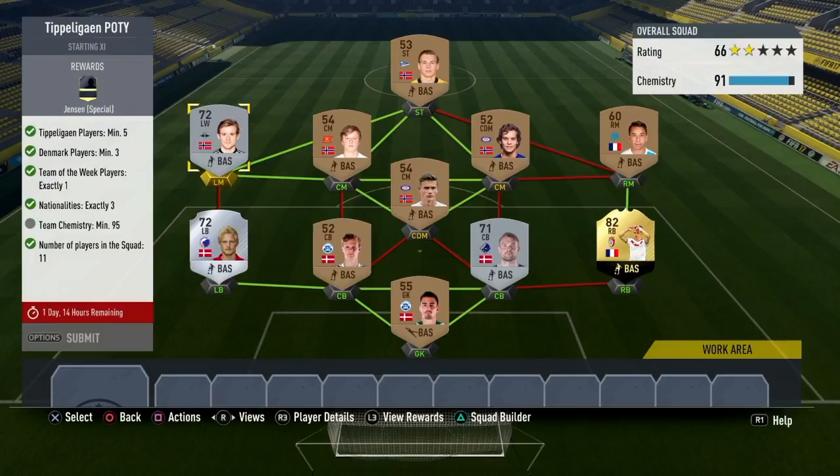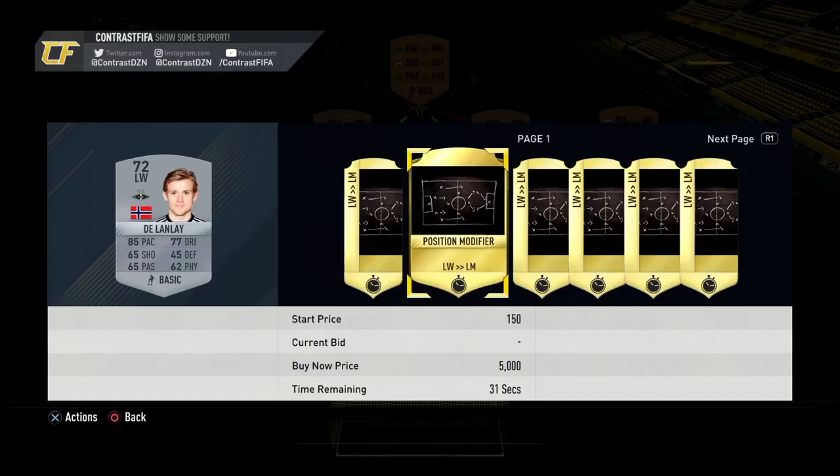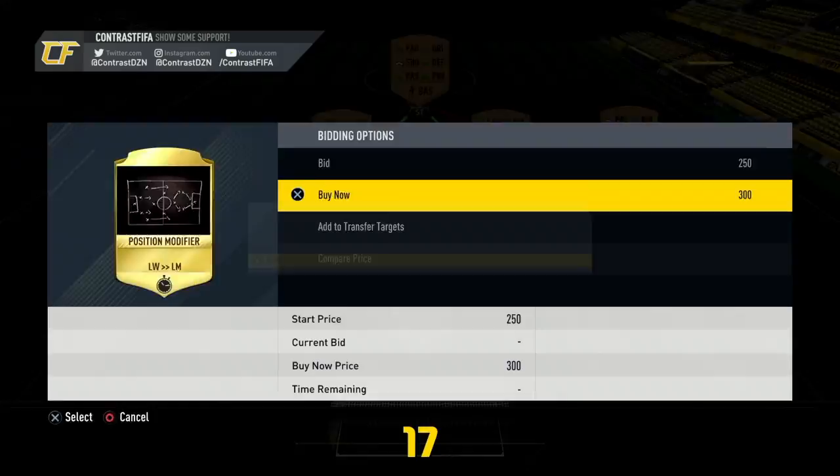91 chemistry. What do we need to do to get to 200 chemistry? Okay, that's plus 2 coins — 93. I really don't know if giving a position change to him will help. I don't think they'll give us 200. They may give us 110. I'm going to have to buy a position change card — looks like 300 coins.